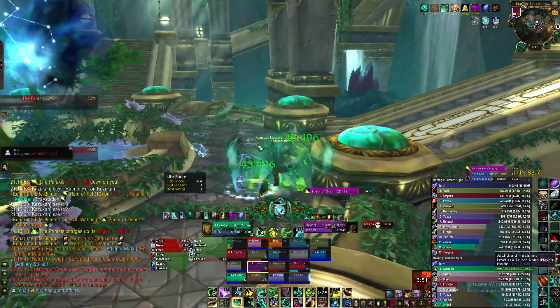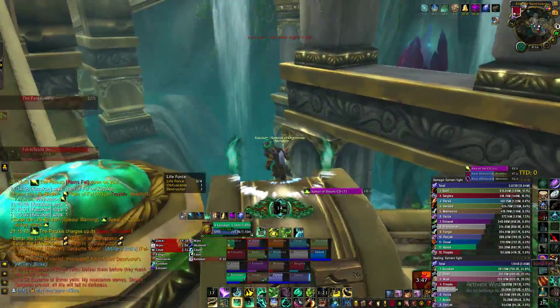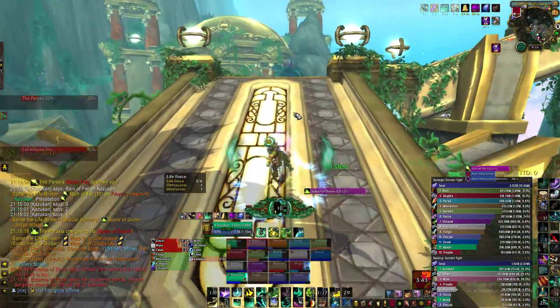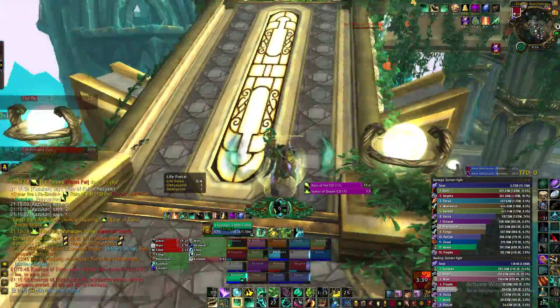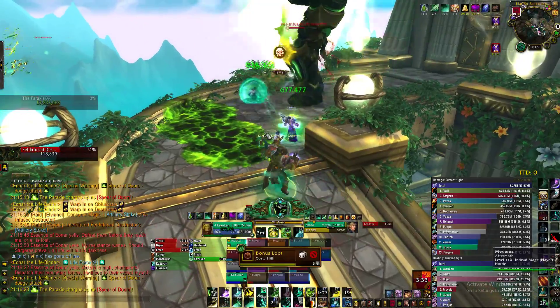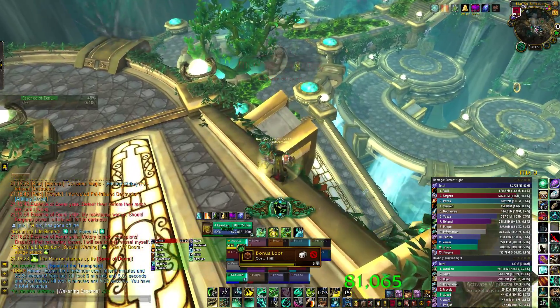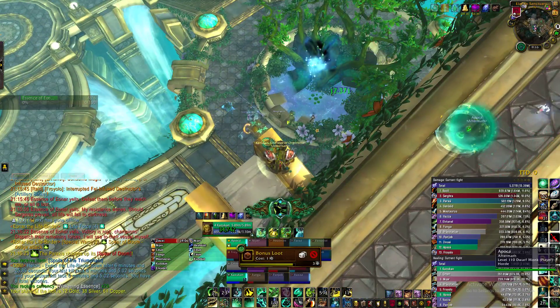We use Essence Font to place hots on these guys and then jump over here, moving so we can get up on this platform. I actually want to get to the top of the stairs because there are some people up there who need healing too. Pop our cooldown on this last add to kill him, and that's it — pretty easy. Just spam your Essence Font for hots when people are leaving and you'll be fine.